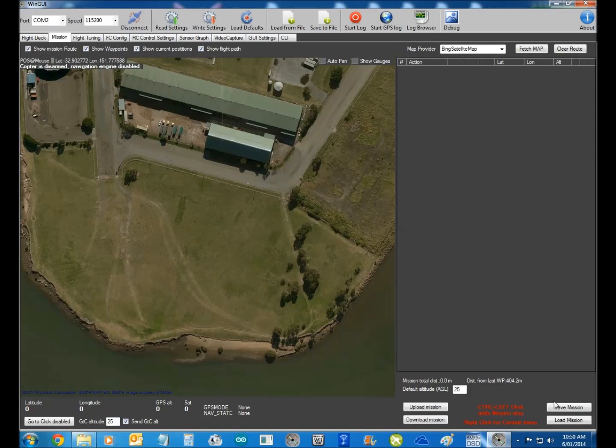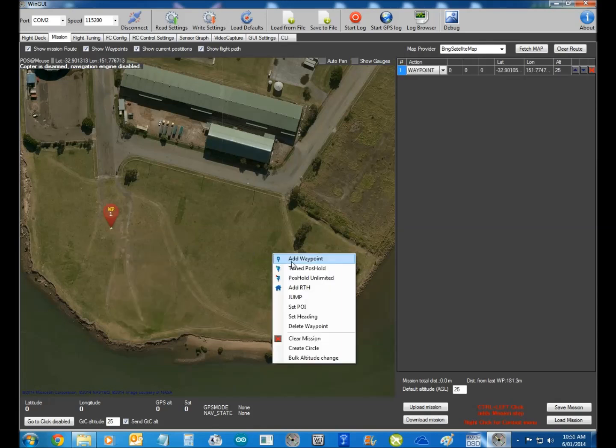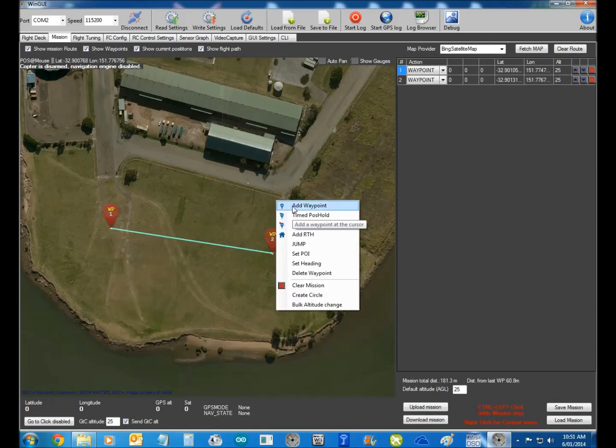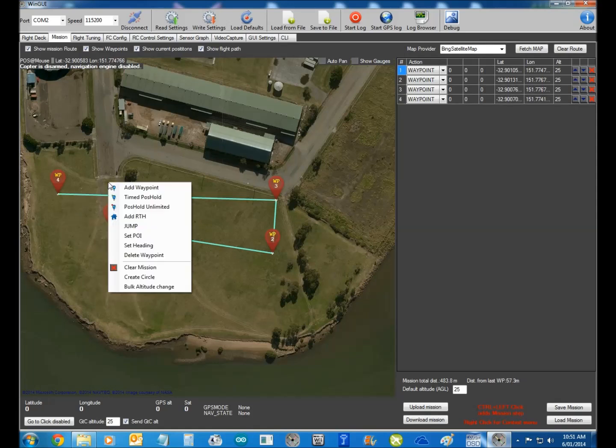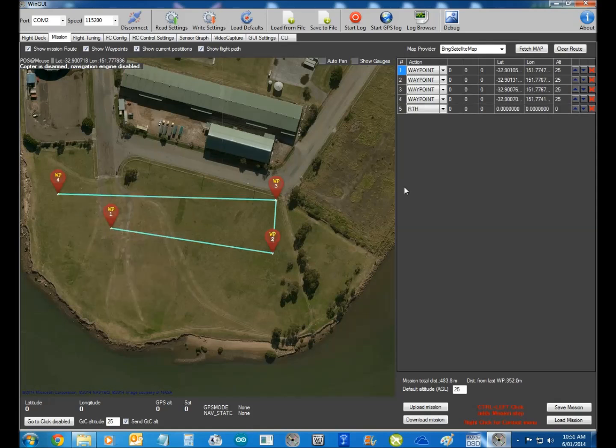The default altitude is 25 metres here. So let's say we're at this park in sunny Newcastle and we're sitting around here. We'll have our first waypoint here — right click, add a waypoint. We'll fly over here, add a waypoint, over here, add a waypoint, add a waypoint. And then we'll add a return to home. You'll notice that return to home has got no altitude, so we'll put 15 metres in there, and all those other ones are 25.